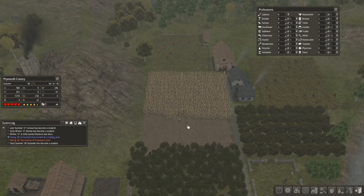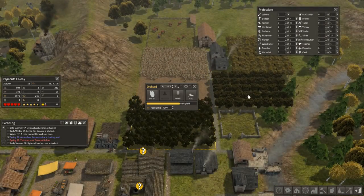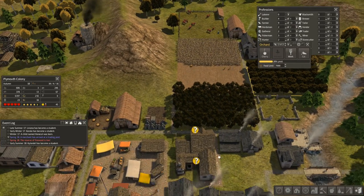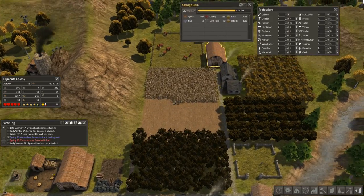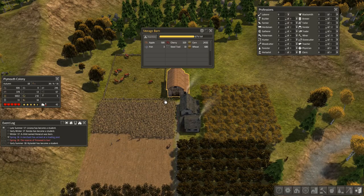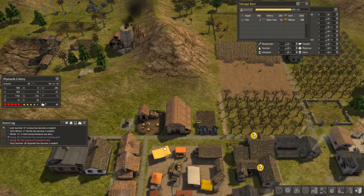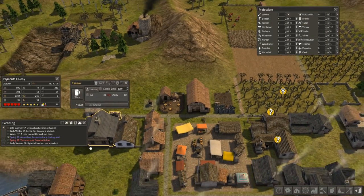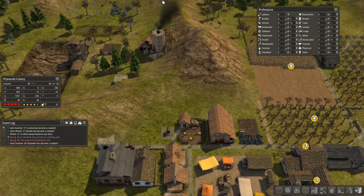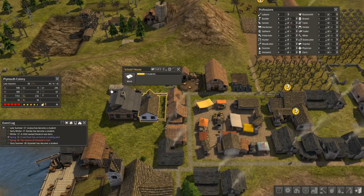We're in the autumn of year 18 and the harvest is coming in — harvesting all the wheat, pecans, apples, and cherries. You can see we've got 900 apples, 155 cherries, lots of corn and wheat. People are almost immediately taking all of those things back to their homes, but our tavern also grabbed plenty of cherries to continue making ale and keep everyone happy.